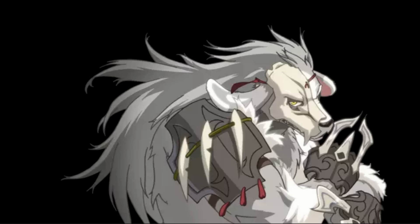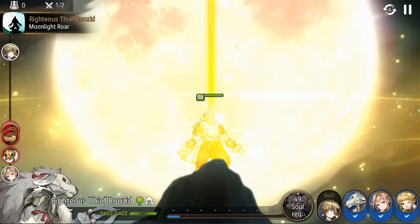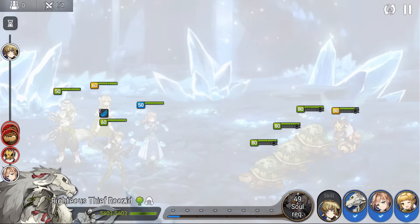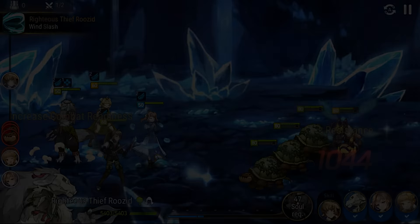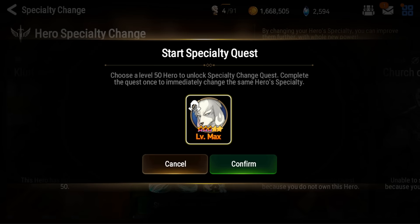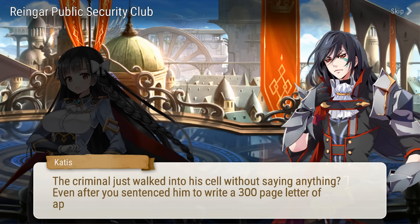What's up guys, this is Project and welcome to my guide for getting Ruzid, the newest 3-star to get a specialty change. I'll be covering everything you need to know about him in great detail. To start a specialty quest, get your Ruzid to level 50 as soon as possible. This will unlock his quest in the specialty tab where you can start it and get working on it.